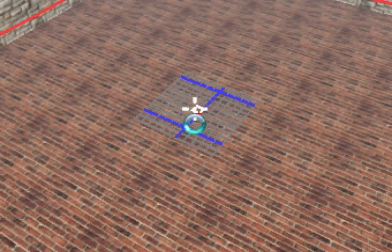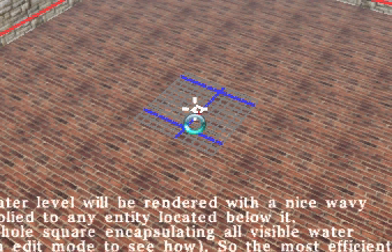Press the little squiggly line above the Tab button — the button right above it by your one key. Then type 'water level space 2'. That's two blocks above where I started. The red line is where I started. I just dropped two blocks, so now the water is going to be four blocks deep. Press Enter.